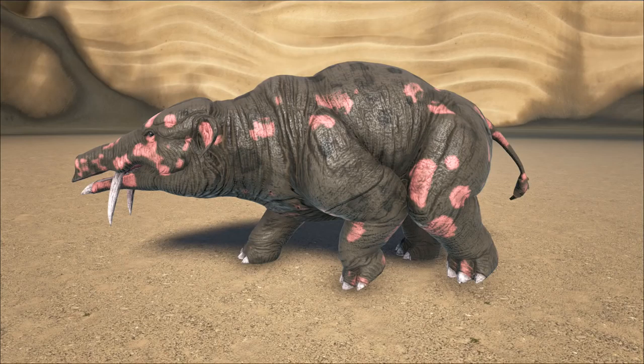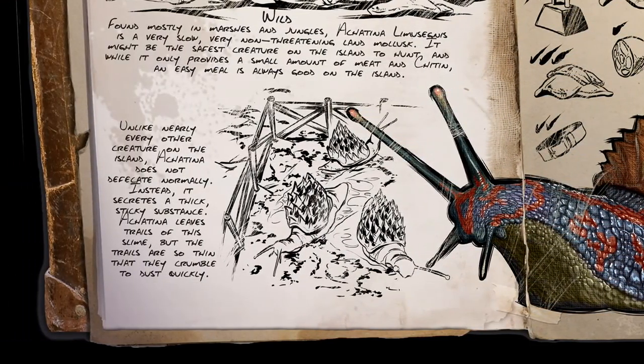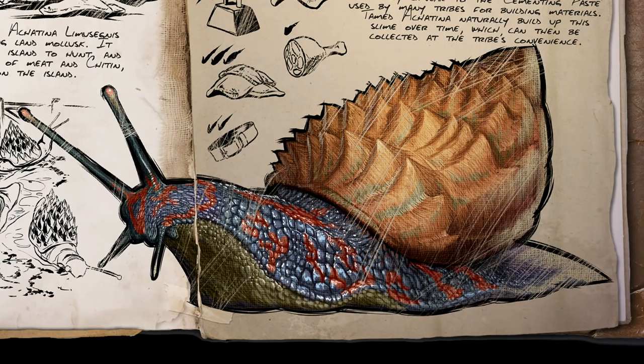Unlike nearly every other creature on the island, Achatina does not defecate normally. Instead, it secretes a thick, sticky substance. Achatina leaves trails of this slime, but the trails are so thin that they crumble to dust quickly. It's about the same thing as real-life snails — they also leave a trail of slimy stuff. So the slime you see behind the snail could actually be the poop. So it is essentially wrapped in poop.